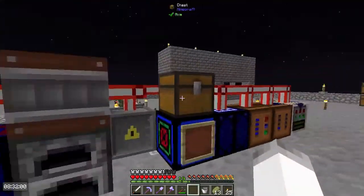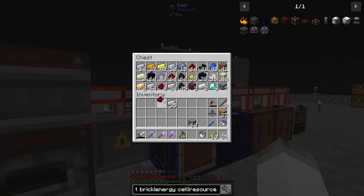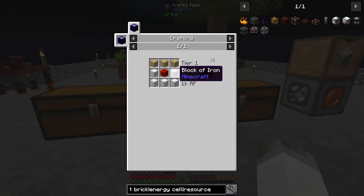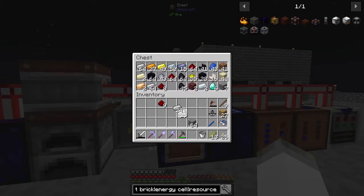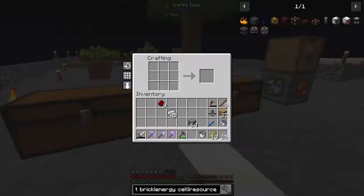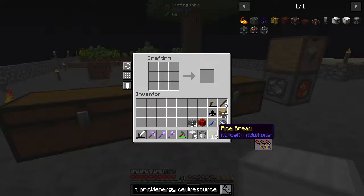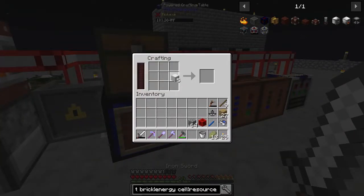It's going to take a little bit to charge fully, but that's fine. We need five blocks of iron and a redstone block to get the resource generator. It's not as much as I thought.